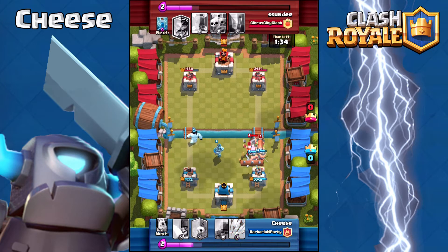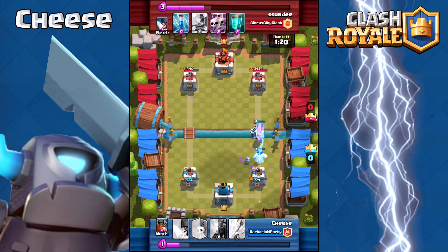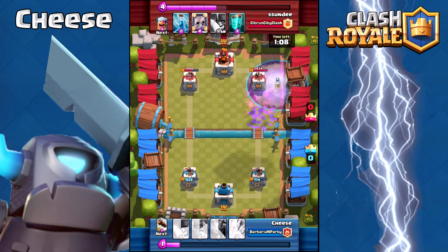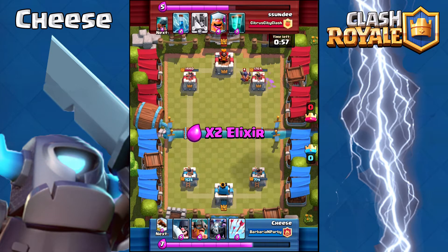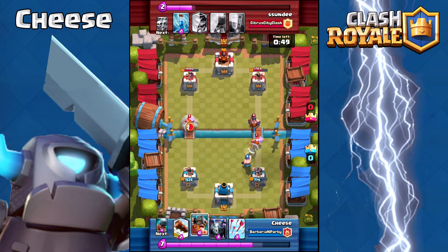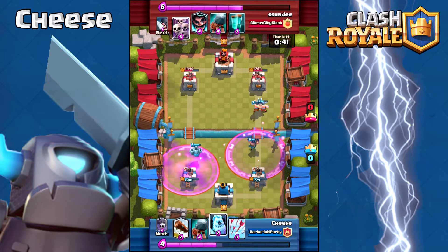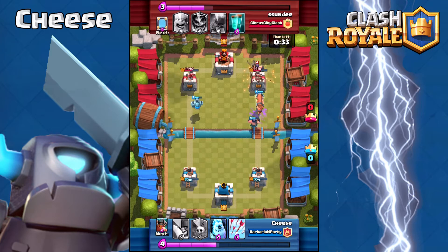Now that I've more or less reset and done equal damage to that other tower, I'm saving my Elite Barbarians for his Battle Ram. I reset the Log, he does a ton of damage. These skeletons go down at the worst time because I just dropped my Graveyard, so now I have to recover because he's going to take it all out with his Executioner.